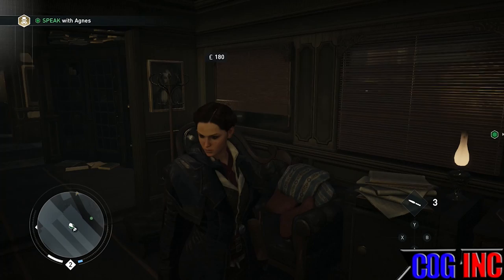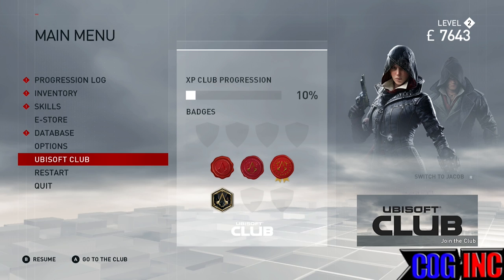What you're going to want to do, wherever you are, whether you're Evie or Jacob — I prefer Evie for this case — you're going to want to go down to Ubisoft Club.